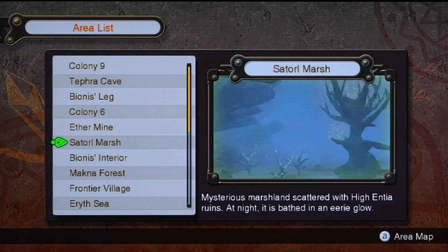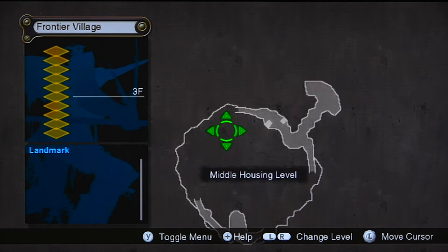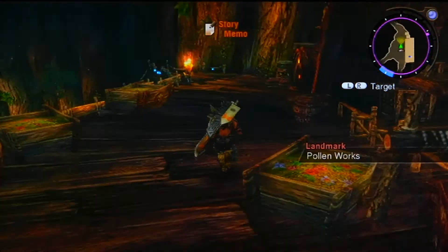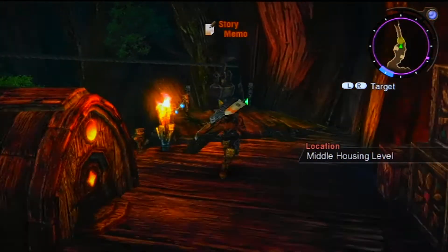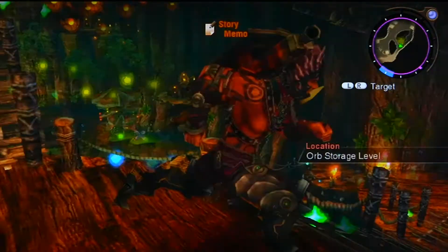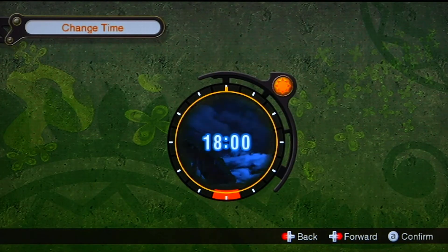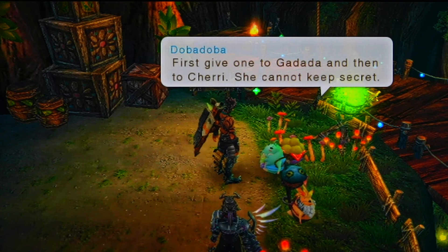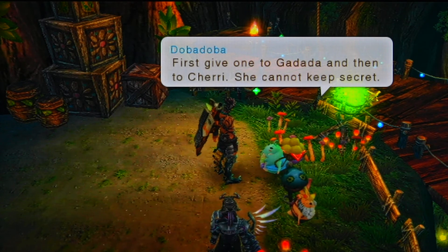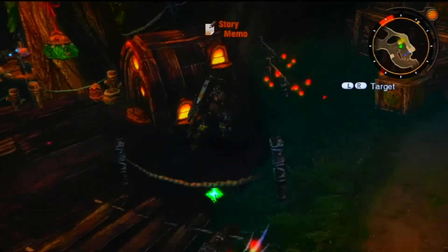Where were we supposed to go? The two objects... I forgot. Oh yeah, okay, now I remember — Frontier Village. The Pollen Works — it's down at the ore storage level, if I'm not mistaken. First give one to Gadada, and then Sherry — she cannot keep secrets. So they're going to extend the side quest a bit.